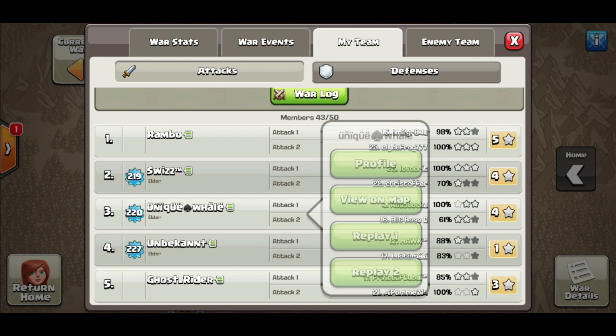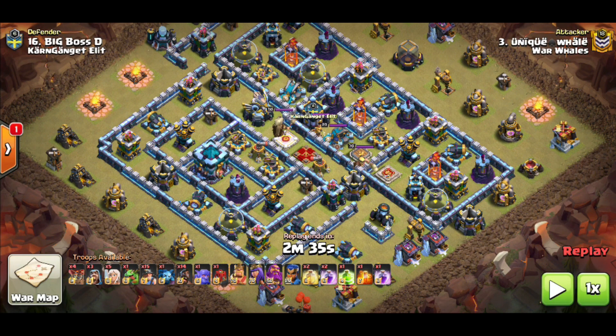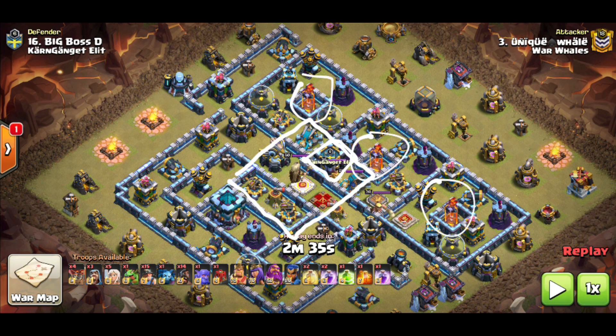The base we're looking at today was first attacked by Unique Whale, so it's base 16. Right off the bat you can see three island infernos, two scatter shots, queen, warden, and all the x-bows in the core of the base. This area in the core is very difficult for troops on a queen charge or a hybrid to clear out, because of the amount of damage going on. You also have the clan castle troops to consider.